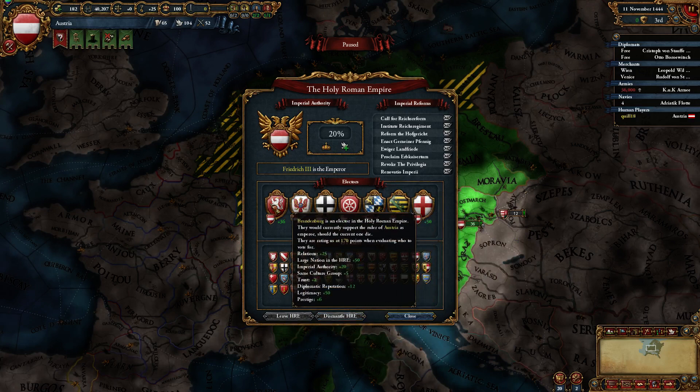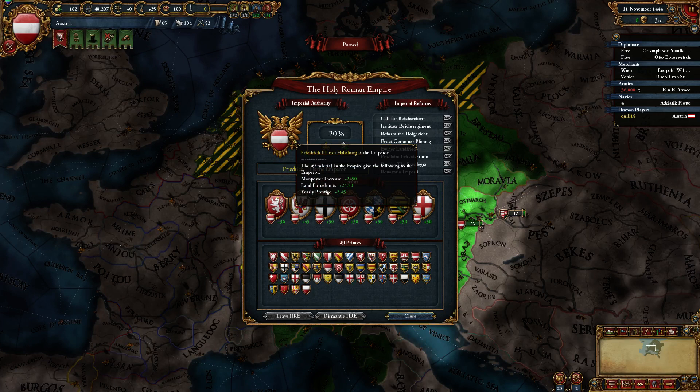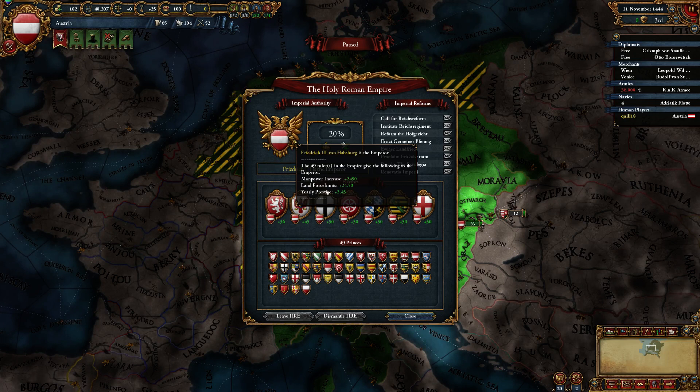You really have to keep an eye on these relationships and stay friendly with these electors so that you stay in control of the HRE. What does it give you from being the ruler? Well, it gives you more manpower, more force limit, and more prestige.